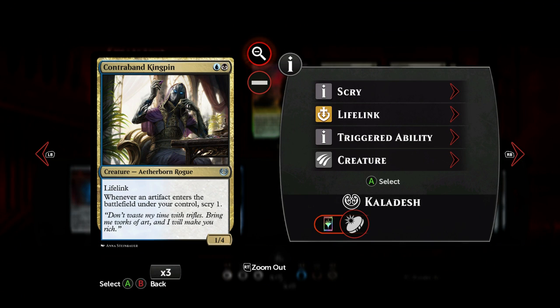Another two-drop is Contraband Kingpin. He was in before and never went out — always kept this guy in. It's just great: a 1/4 body, a really good early blocker for one blue and one black. He has lifelink — with a 1/4 body you're not going to gain life that much, but it is welcome. And whenever an artifact enters the battlefield under your control, scry 1. That's just an awesome ability in this deck.